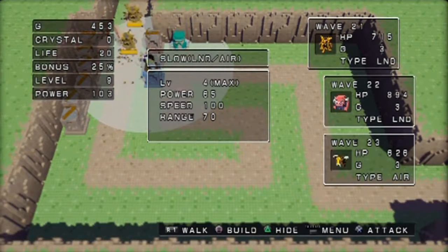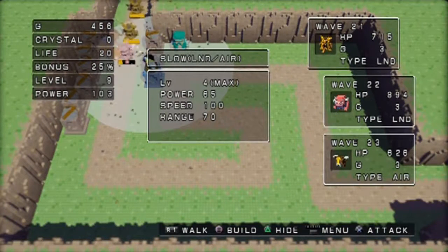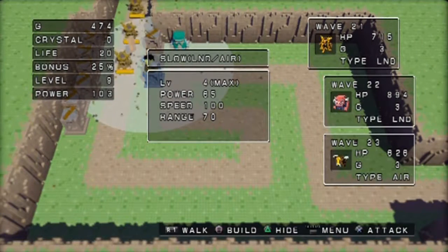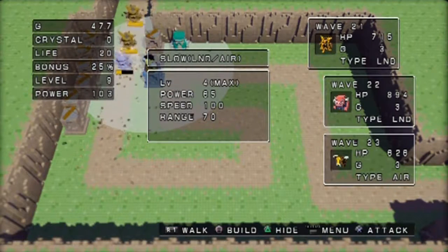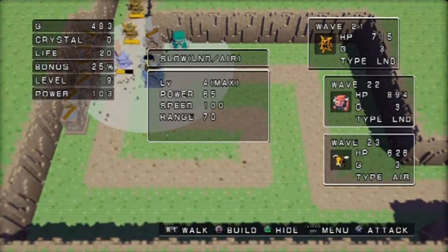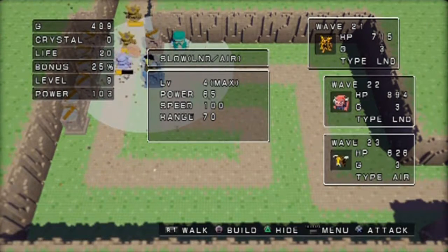Again, waves 21 and 22 you're just gonna be standing still. Get as close as you can to level 10. At the end of wave 22 there's gonna be another knight which you can kill with the stuff you have now, and buy another bonus up as well.